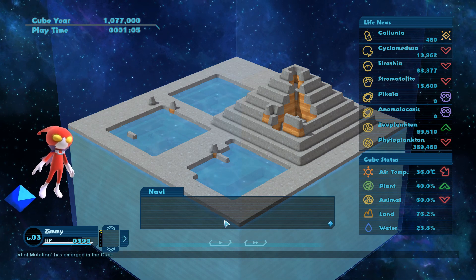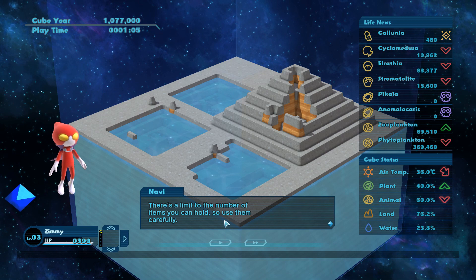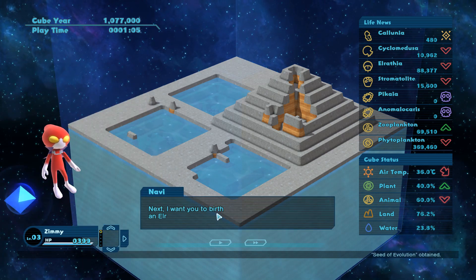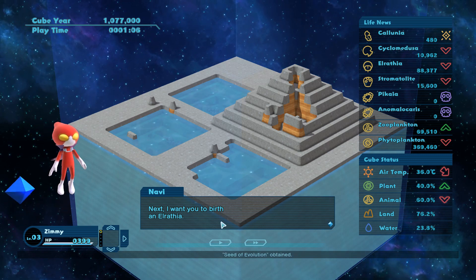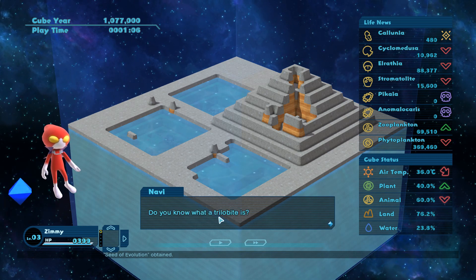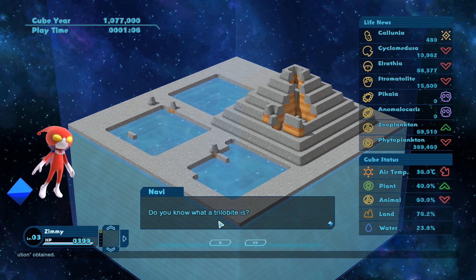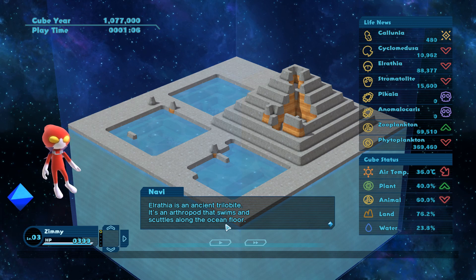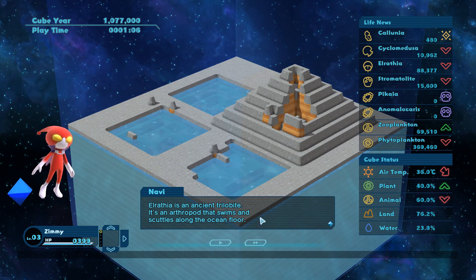Here are three seeds of evolution. There's a limit to the number of items you can hold, so use them carefully. Next, I want you to birth an Elrathvia. We already got those. Do you know what a trilobite is? Elrathvia is an ancient trilobite - an arthropod that swims and scuttles along the shallows of roughly 48 degrees. We already got that one.